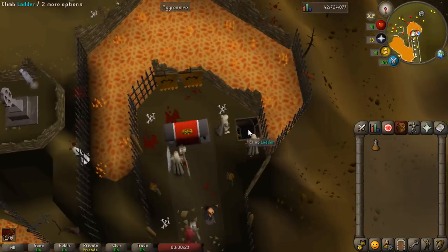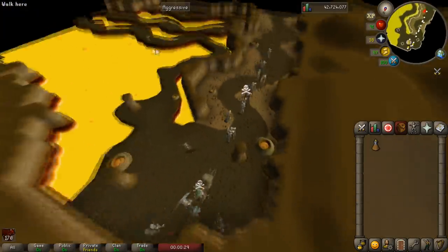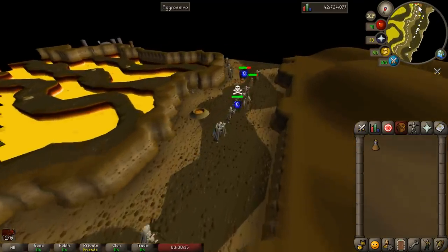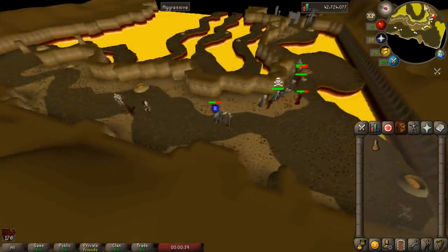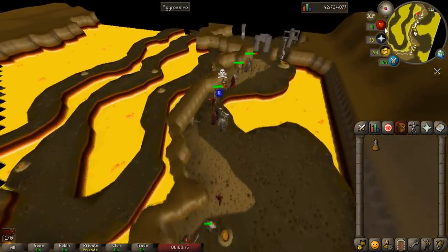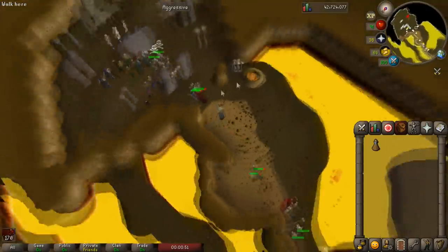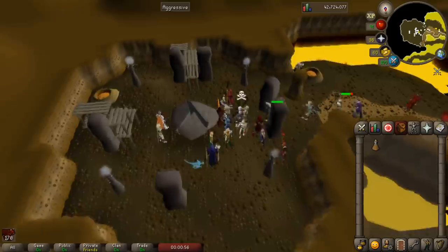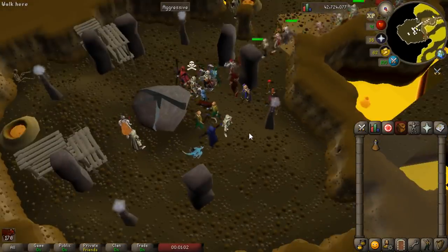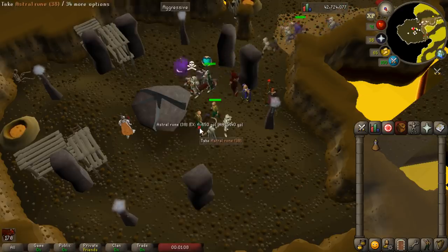Coming in at number one is looting the ZMI Altar. The ZMI Altar is a special runecrafting method. You have to run through this dungeon and at the end you get a variety of different runes. Unfortunately, this takes up a lot of inventory space, so what a lot of people end up doing is just dropping it right on the ground. Most people are going to drop it right beside the altar, so you're going to need to run all the way down here. You will need to go to a specific world, and that is world 327, because that is the Orania Altar world.